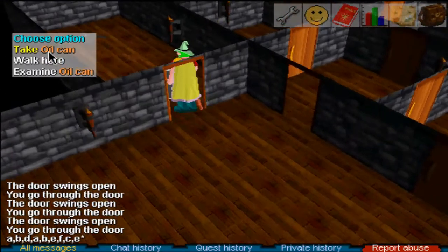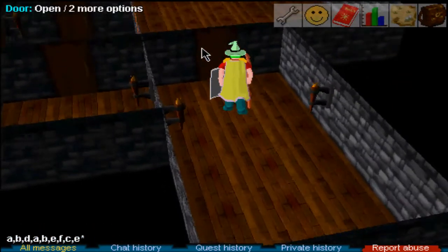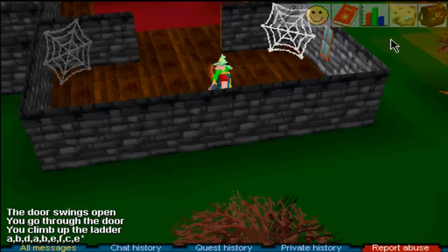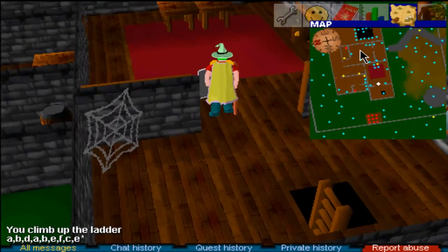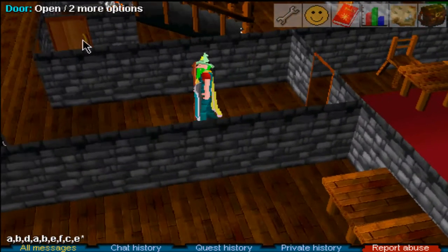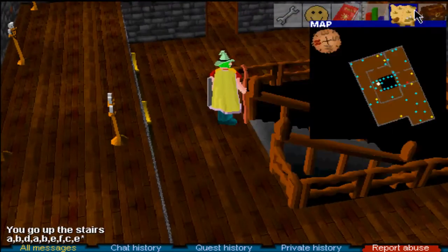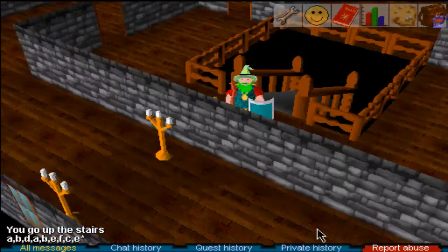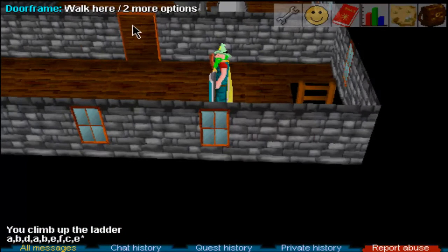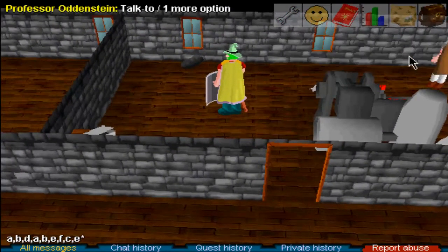Walk into this room and pick up the oil can. Now return to the professor upstairs — I'll show you how to get there as it only takes a second. Climb up this ladder and talk to Professor Oddenstein again.